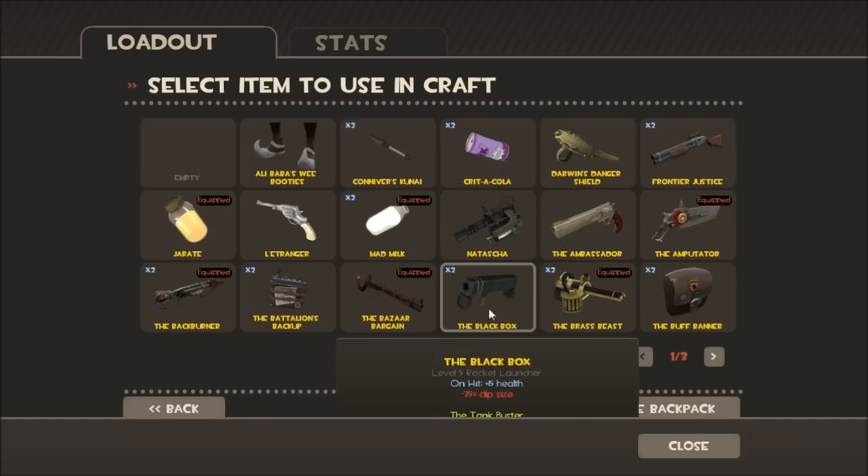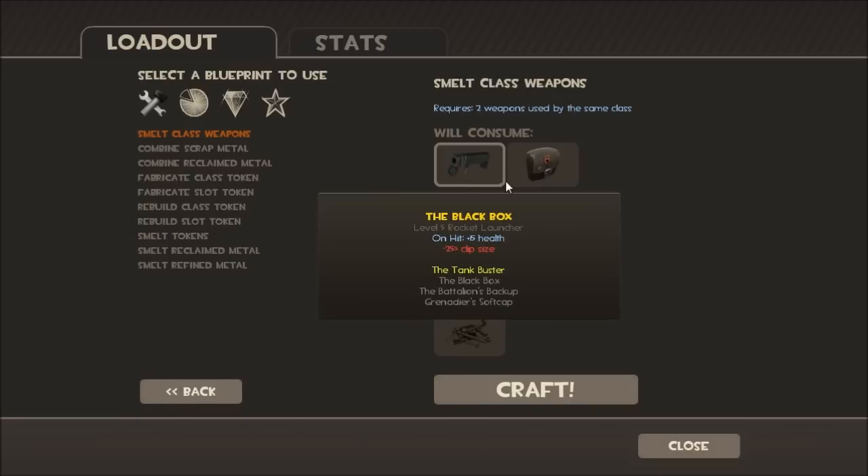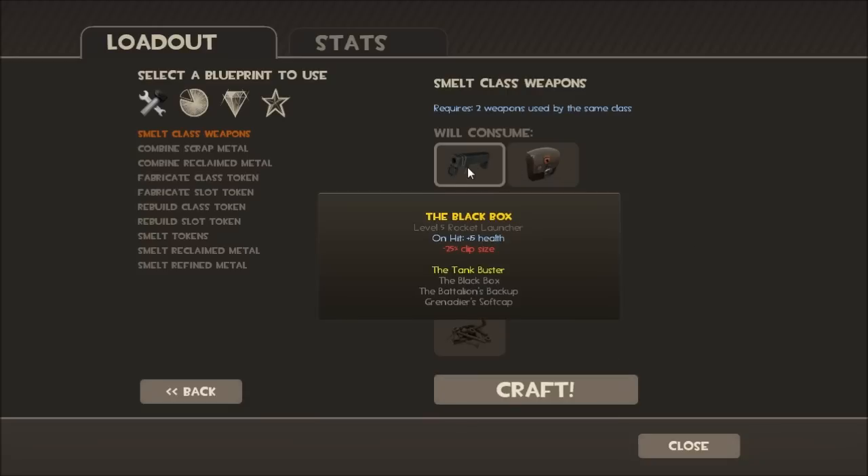For my example I will be using a Black Box and a Buff Banner, but I won't actually craft them because I tend to trade a lot and I don't want scrap right now since I have plenty of it.